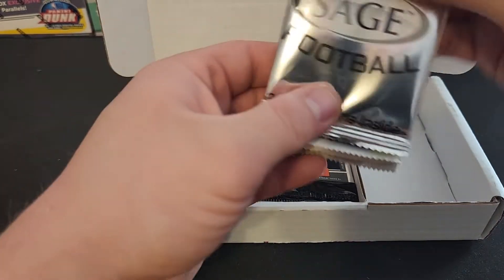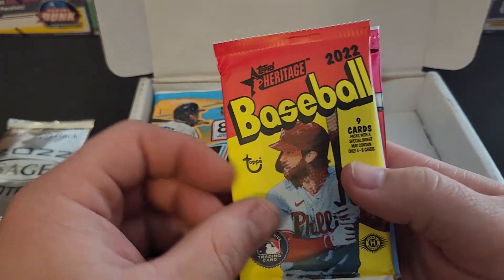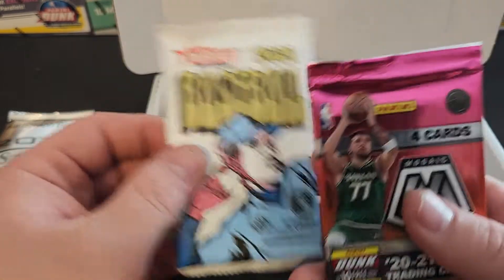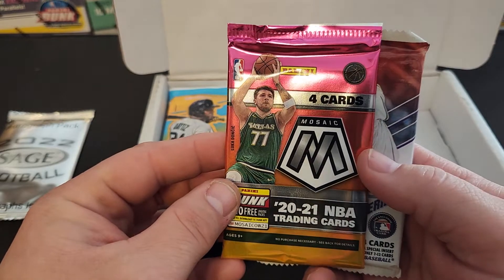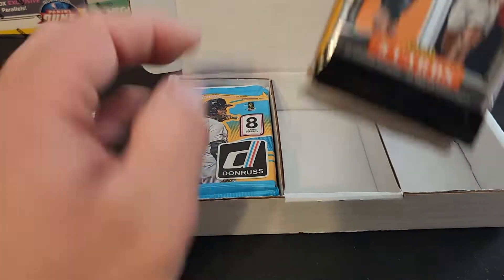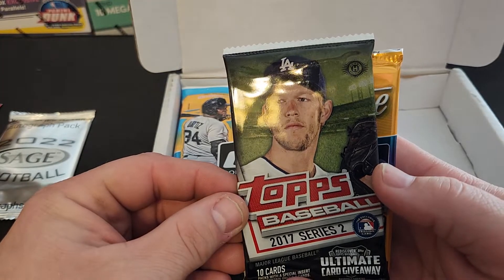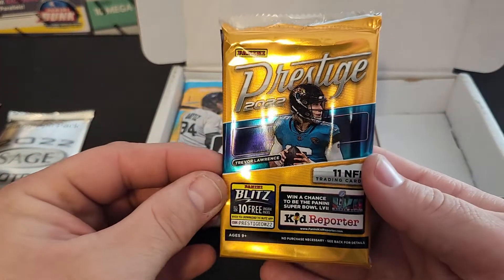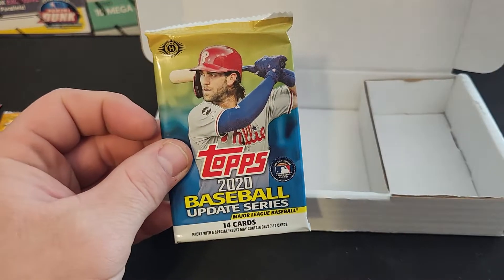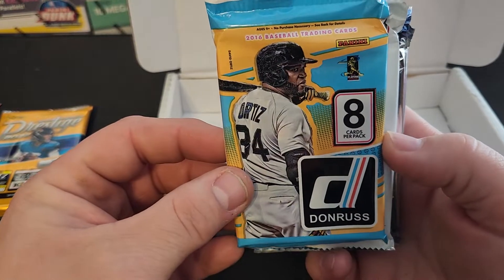We've got a Sage football autograph pack, Heritage 22 baseball, Heritage 21 baseball, Mosaic basketball, Topps 21 Update baseball, Chronicles Draft Picks 21, 2017 Series 2 Topps baseball, Prestige 22 football, Series 2 baseball, and Topps Update Series 2020 baseball.